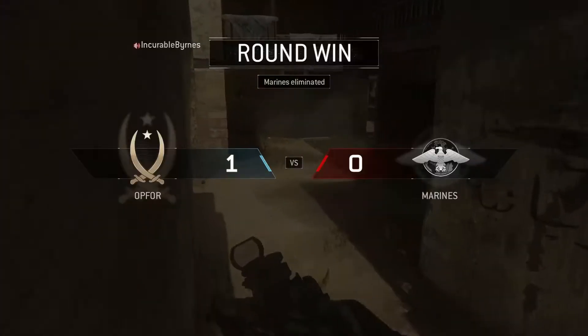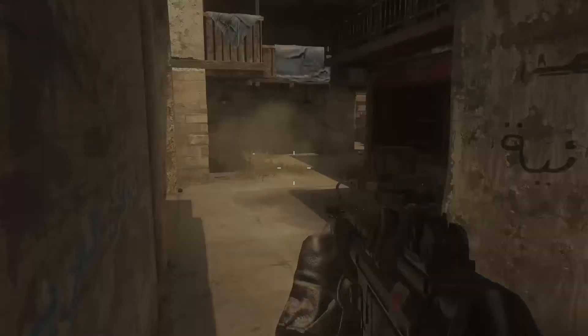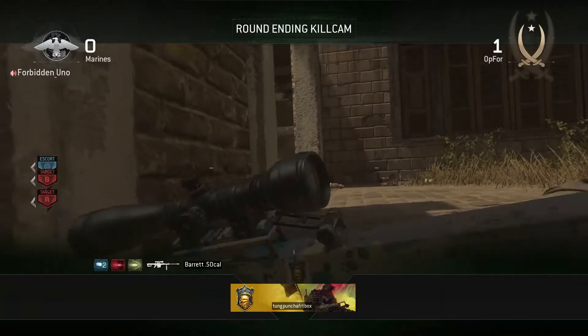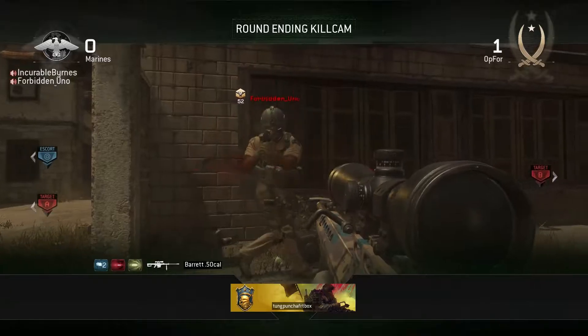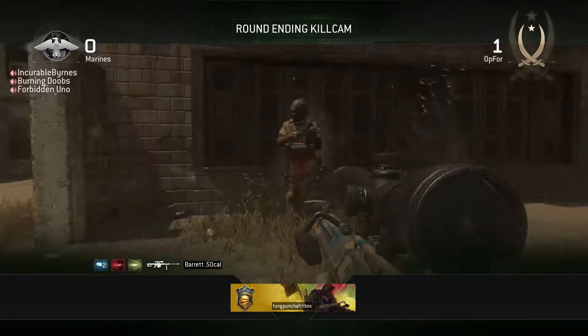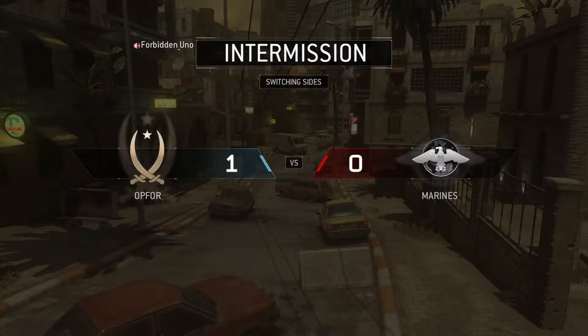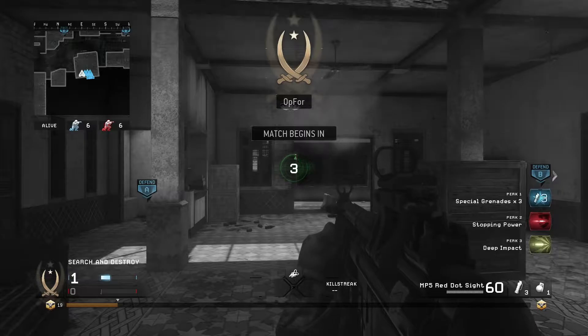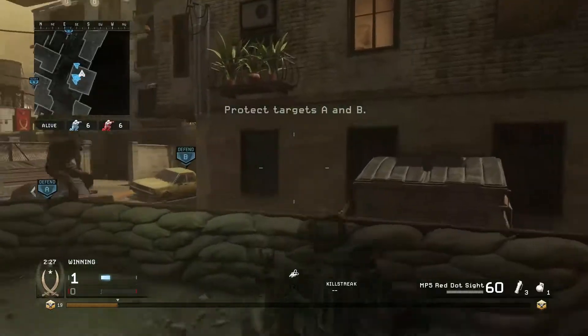Next: know the map. You need to know the map, the layout of the map, and where people like to go. A lot of this stuff applies towards game battles, 4v4 stuff — in the gameplay you're watching it's a 6v6. But if you know the map, you know where kids like to play. A lot of the spots people like to play are pretty common across the board, so you can be pre-aiming those, you can be pre-nading those. Just be aware of where kids could possibly come from or where they usually do come from.